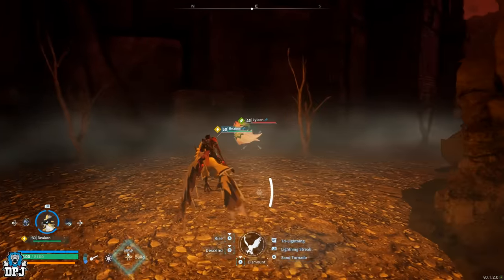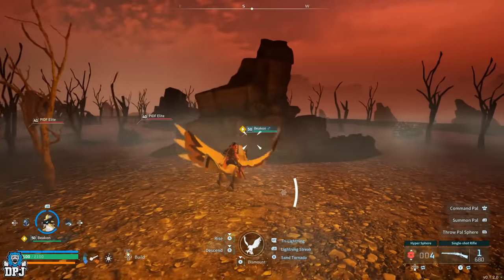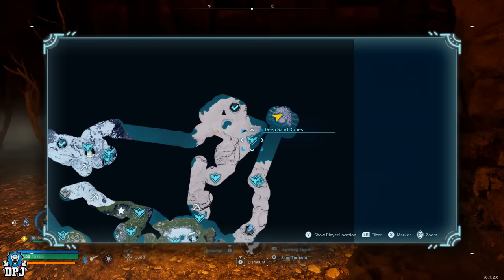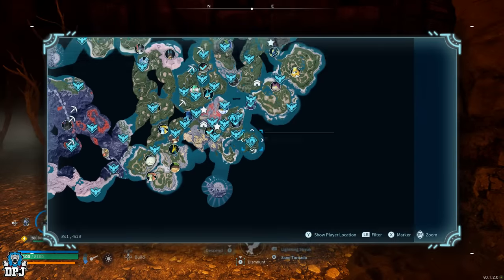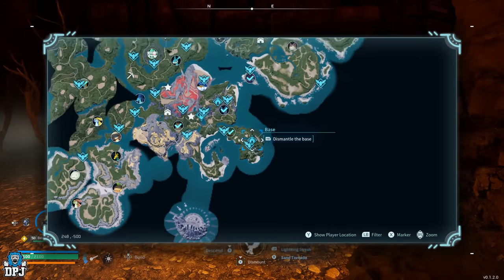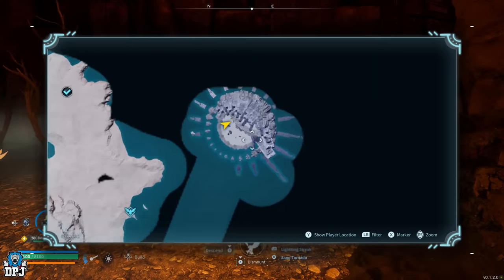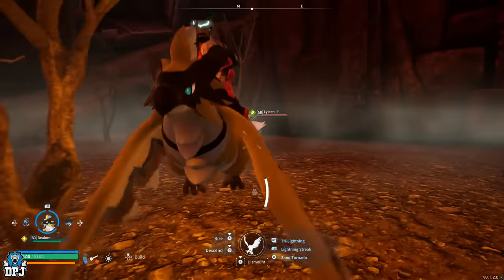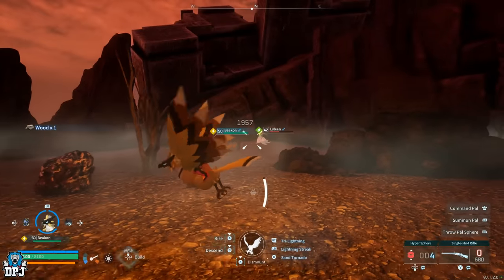This gives you all the technology points you could ever need, allowing you to unlock every single blueprint this game offers. Once I reached level 50 I was looking through my blueprints thinking there's no way I'm going to be able to unlock everything. But there you have it - this is how you get an infinite amount of technology points to unlock all blueprints in the game. It will take a bit of a grind, but that's expected.